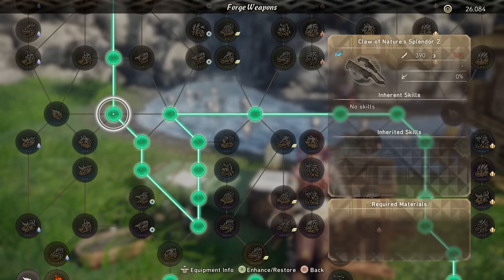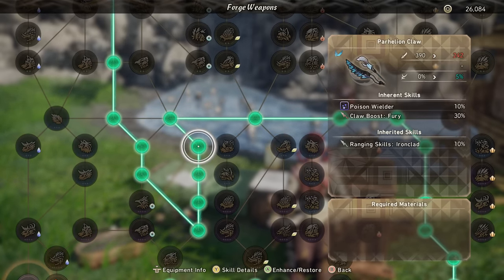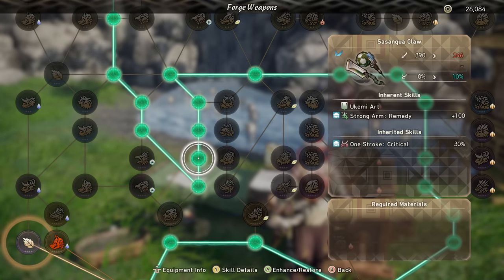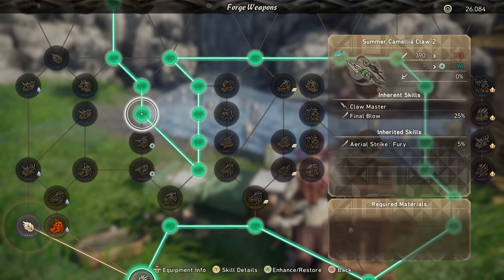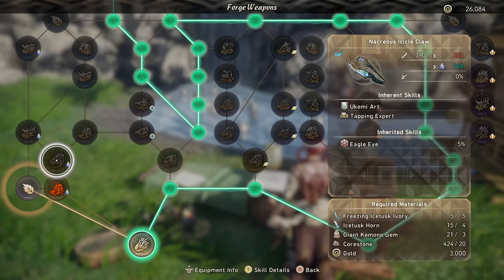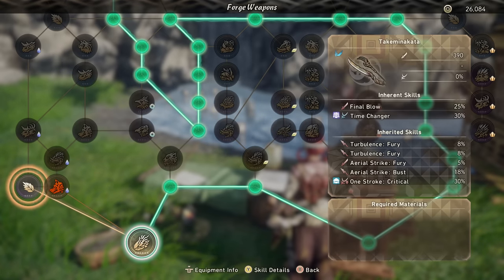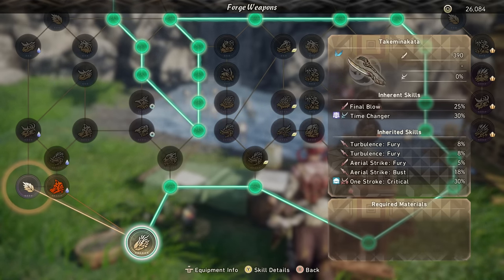A more budget build: from here you would pick up Aerial Strike Bust, go up for Crit Boost Fury, go down, pick up One Stroke Critical. From here you'd shoot over to still get Aerial Strike Fury, then work your way down picking up either another Critical Boost Fury or Critical Master, whatever the case is, and then end there missing one of your Turbulence Furies.